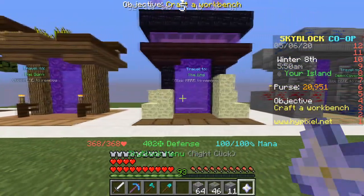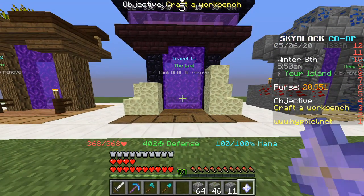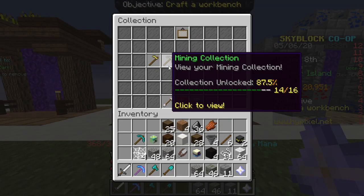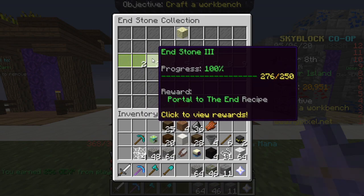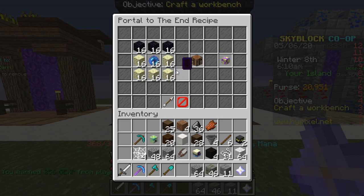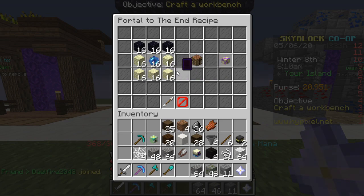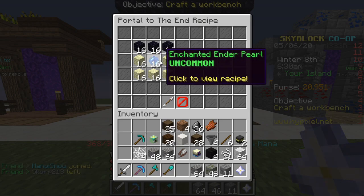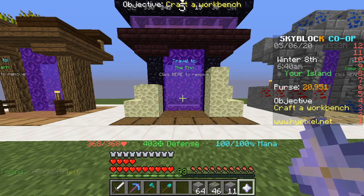Come over here, we have the end portal. This is pretty easy once you unlock the end — you need to be level 12 combat to go to the end. How you get it is through the collection, mining, endstone. You go to portal to the end right here. You need about a stack of endstone and another 16, you need about 48 obsidian, and you need 16 enchanted ender pearls. The end portal is the hardest portal to get — that's why it requires enchanted ender pearls — along with 48 obsidian and a stack and 16 endstone.